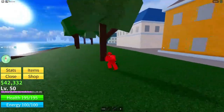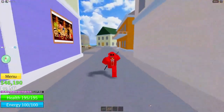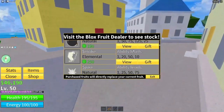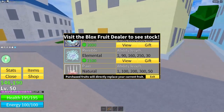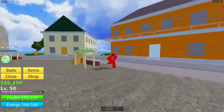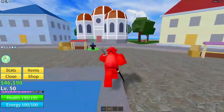Without further ado, let's hop into the code. I'm so sorry for making you guys wait so long. Let's open the shop and look at this fruit — the Rumble fruit. It costs 2,100 Robux, so I'm literally saving you guys around $20 with this code. The least you could do is subscribe with notifications on, like the video, and comment.